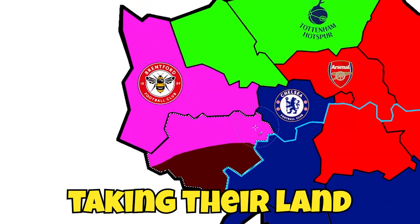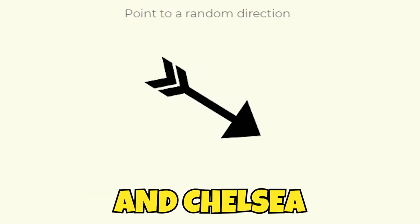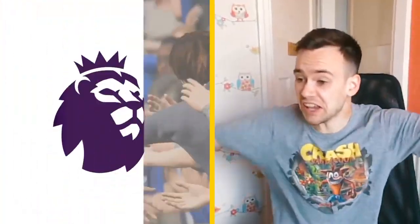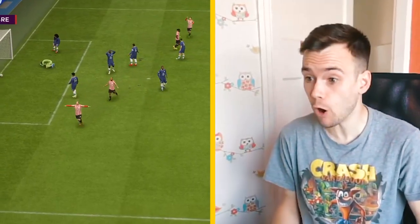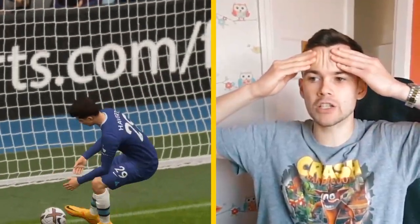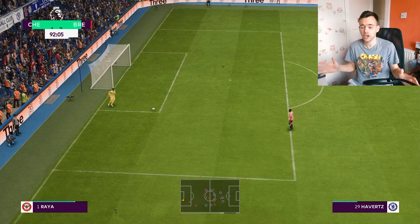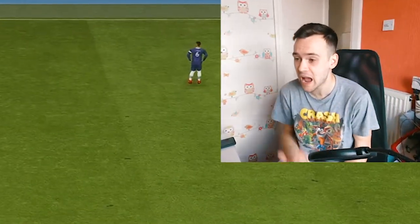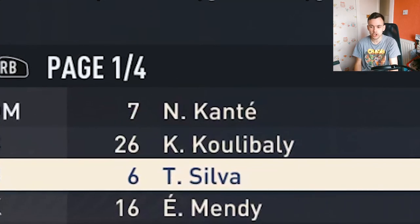Brentford attacked Fulham and succeeded, taking their land. So these are the four teams left: Arsenal, Chelsea, Spurs, and Brentford. The first quarter-final was Brentford versus Chelsea. I feel like it's going to be pretty impossible for Brentford, but they surprised us with a brilliant header from a corner — Brentford have put one away! Then another pea-roller somehow went in — Brentford are actually 2-0 up against Chelsea! Chelsea came back to make it 2-1 but Brentford held on. The referee blew full-time and Brentford made it through — an absolute tale of greatness. Chelsea are out, so Brentford take Thiago Silva instead of N'Golo Kanté.